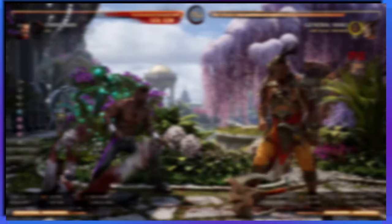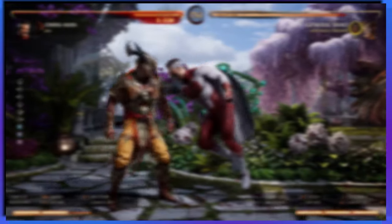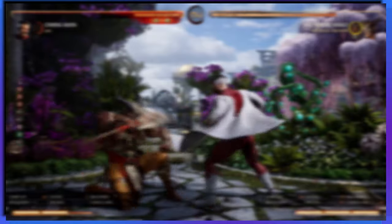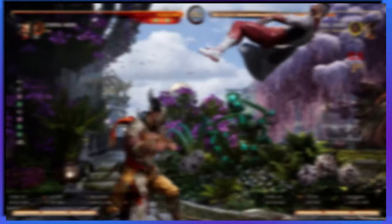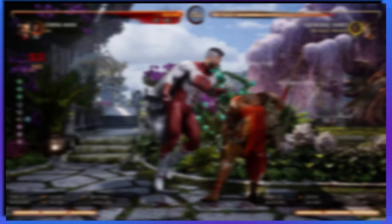Starting off with Jax. His potential for an unblockable full combo startup already makes him an amazing cameo for Omni-Man. He's not as damaging as Scorpion or as mix-up heavy as Kung Lao, but an unblockable setup is literally unbeatable.